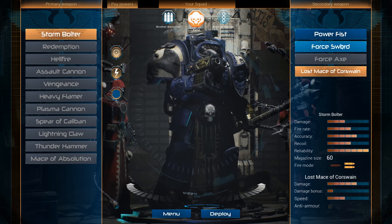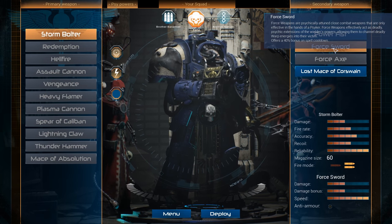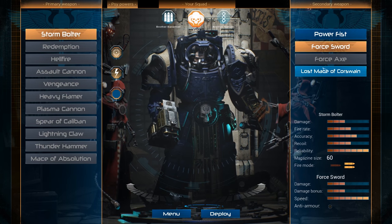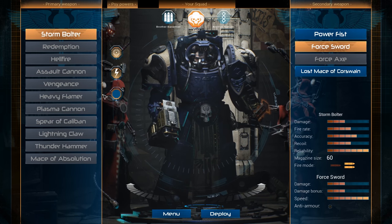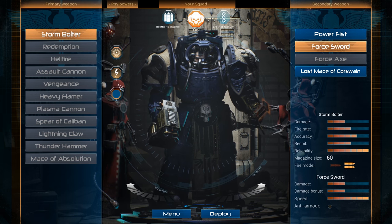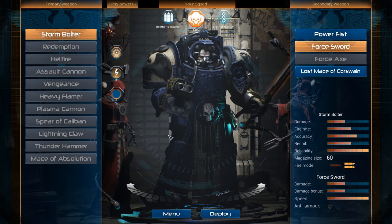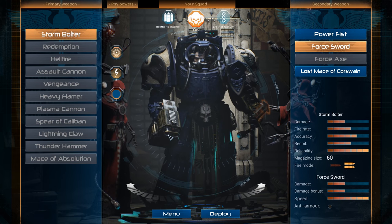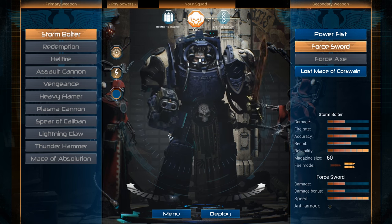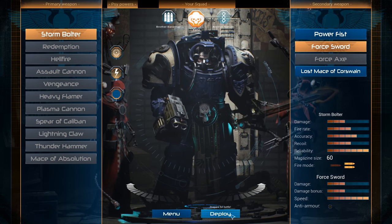We could have the lost mace of Coswain, which has the same stats as a power fist, but we're going to go with the force sword even though it's the default, because it offers a 40% bonus on spell cooldown — so that's probably a good choice. And I guess we're stuck with the Stormbolt for the moment. The Stormbolt being like — someone went, you know what would be cool, what if we had two guns and stippled them together? And then what if the guns fired rocket-propelled explosive shells instead of just bullets? Pretty badass. Let's deploy.